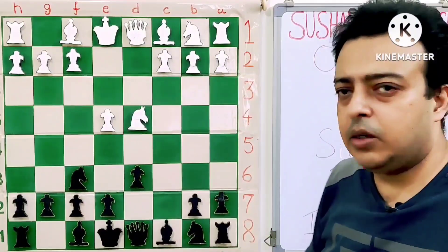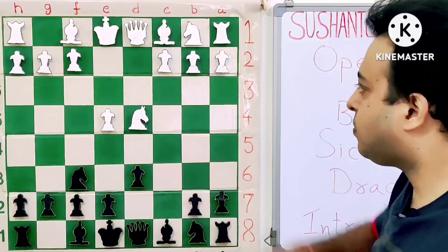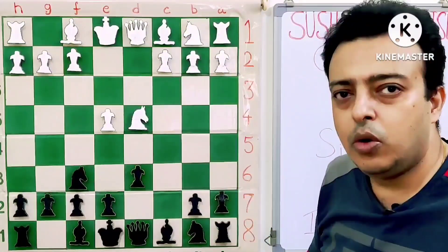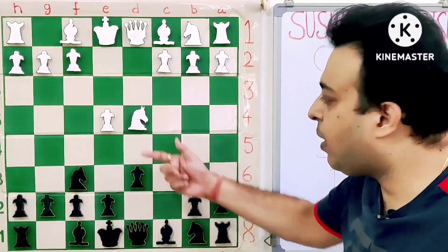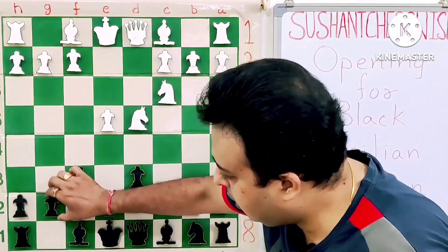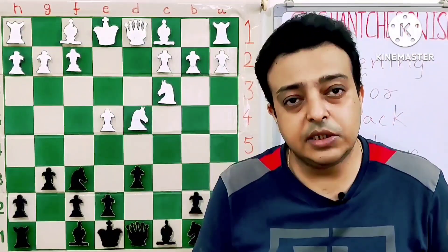Nf6 is an important move which forces white to go Nc3, so that he cannot play C4. Black often wants to get the ideas with B5 and D5 later on in the game. Nc3, and here we have the move G6 — the starting position of the Sicilian Dragon.